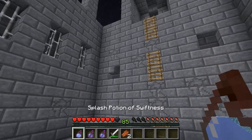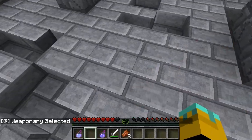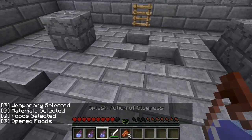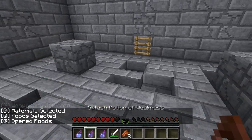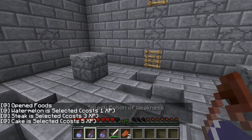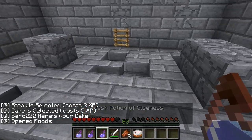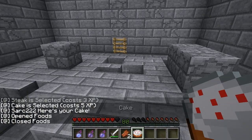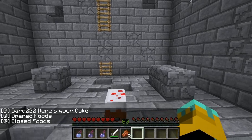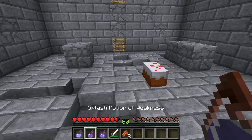Back in the shop system, we scroll through — weaponry, materials, food. Let's open food. We've got one watermelon, steak, and cake. Let's go for the cake since we have enough experience for it. We get the cake, the food section closes, and we can eat some of that.